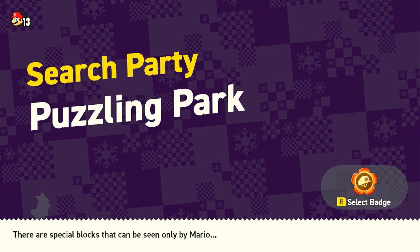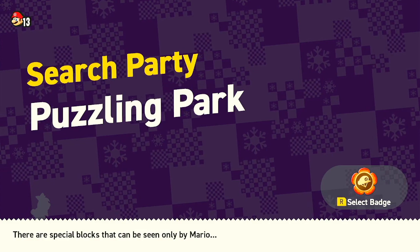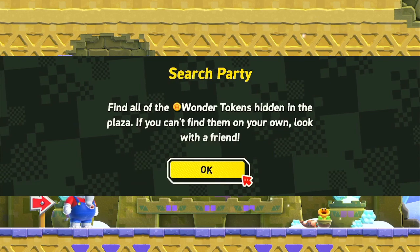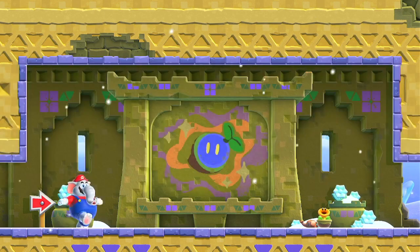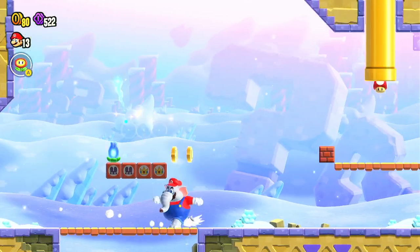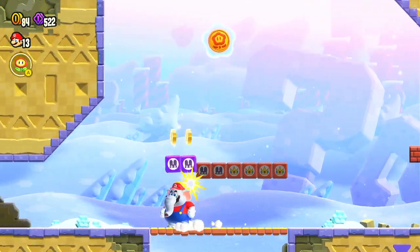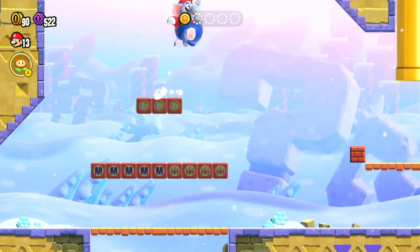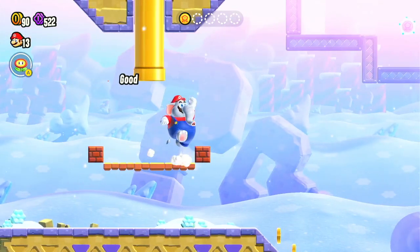But this level, man, is so tedious. This has probably been my least favorite level here. Basically, the thing is Mario can see invisible blocks, and this is really tricky with the way some of these are hidden. So you go here — the first ones are pretty simple, you just run and jump. But this one took me like five minutes to do, and I'm like okay, I'm just going to stop the recording altogether.